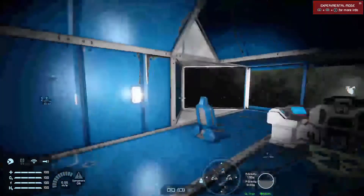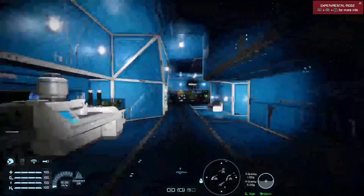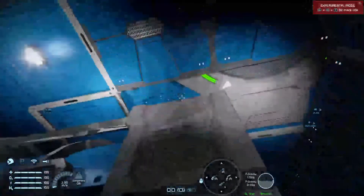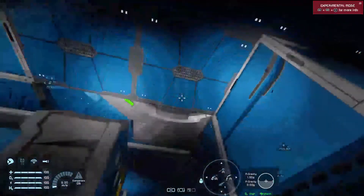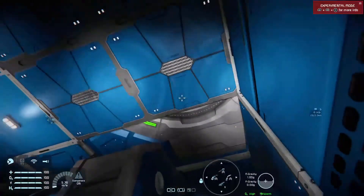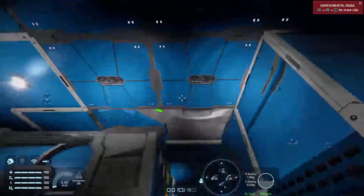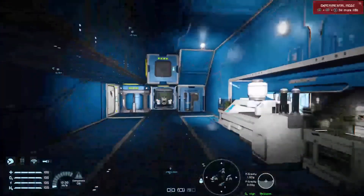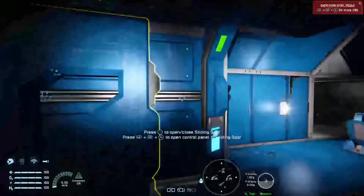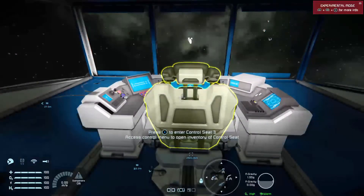Jump Drives are quite big, so before we do that I'll just show you where I've hidden mine. They are underneath this plating here — you can see it with the green light. It's a large block, very large. So you'll need some room on your ship if you want to have one or even more than one. Anyway, to the cockpit.